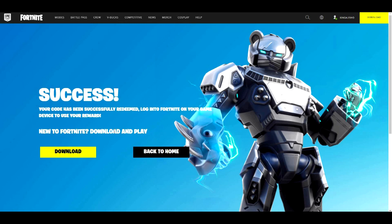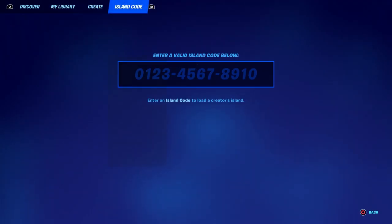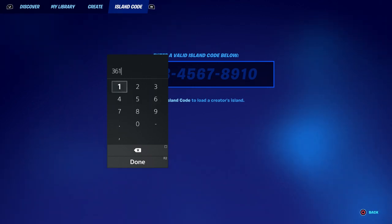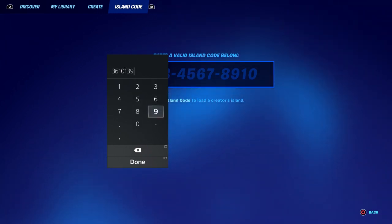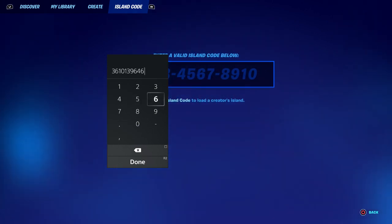So basically I got the spray. We're just going to go to the game right now. Also guys, there is a brand new Dr. Strange creative map — I'm talking about a creative map with an island code. Let me show you the island code real quick. It's going to be 3610-1396-4646.